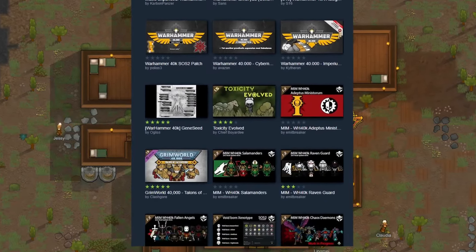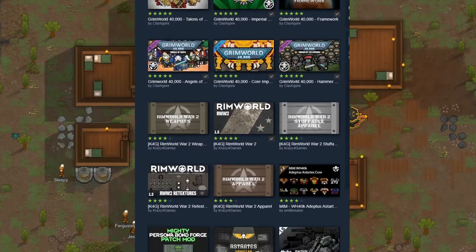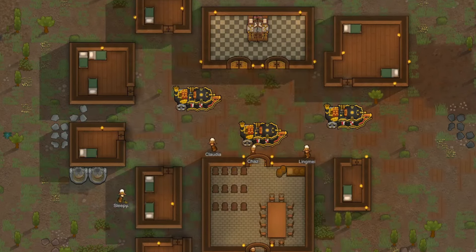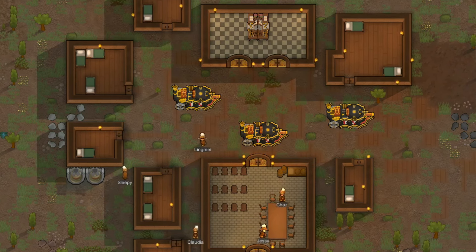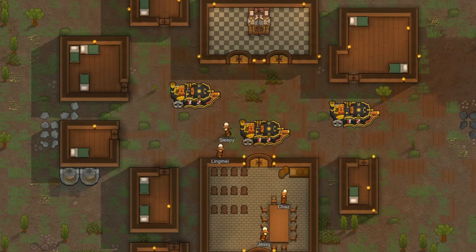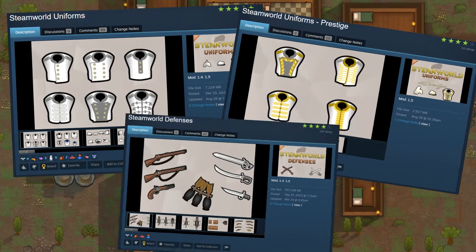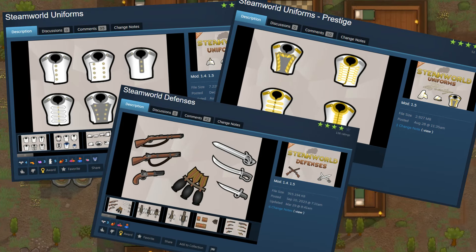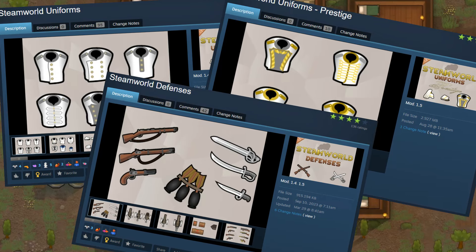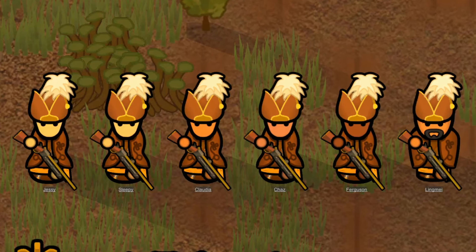Since the steam tanks mod is a Warhammer 40k mod itself, any of the Warhammer 40k mods on the workshop — of which there are an absolute plethora — would probably be a good match as well, simply because they're from the same lore and universe. Some of the mods I'm actually using right now with the steam tank mod are Steam World Uniforms, Steam World Uniforms Prestige, and Steam World Defenses. All of these add some really great early 19th century types of apparel, armor, and weapons that I think really complement the steam tanks.